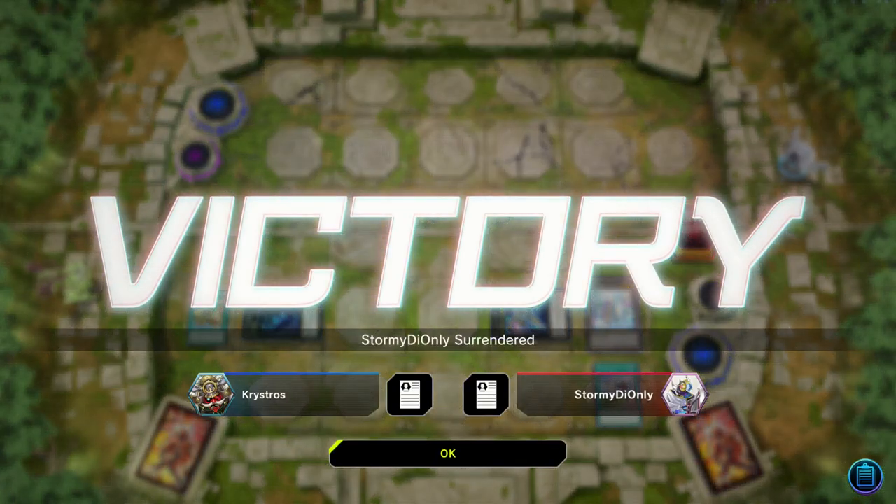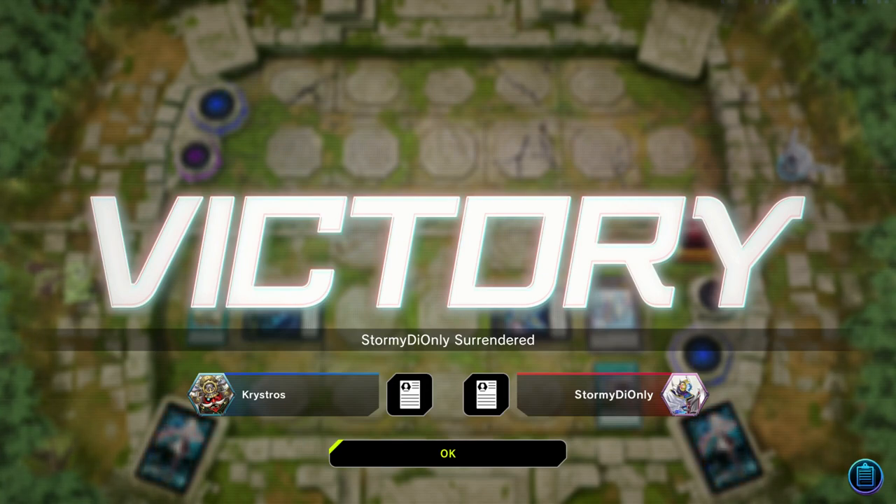During his draw phase I activate Abyss Dweller so he can't activate any graveyard effects — this cuts him off of his Hop Horror and my opponent concedes. This shows the power of this deck in best-of-one. The combo lines are very easy to understand.